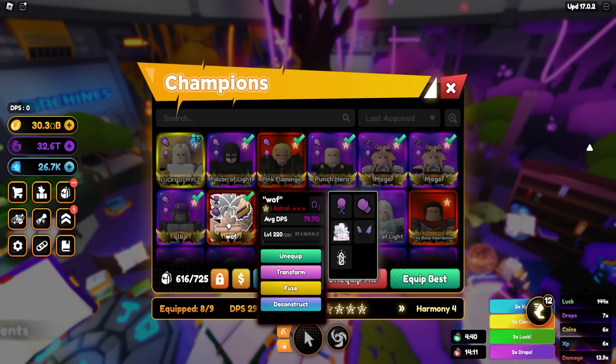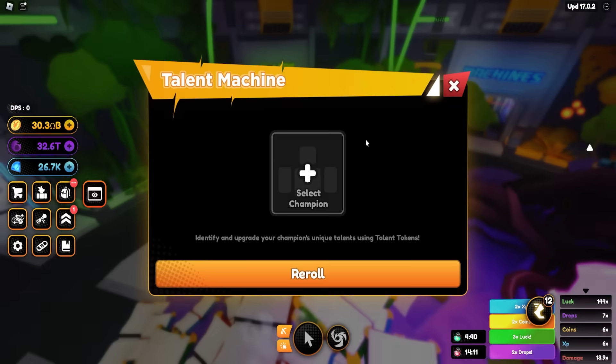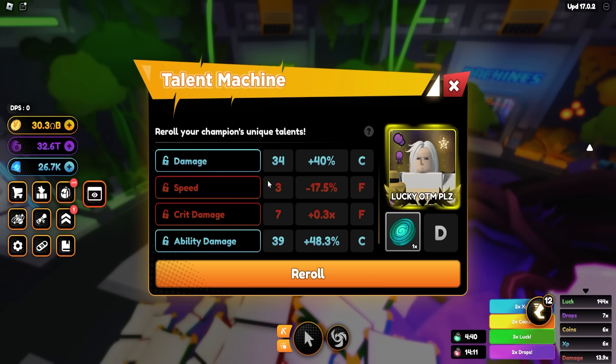Let's not waste any more time — we're gonna go ahead and select that unit for talent rolling. We didn't go for that one, we're going for the perfect roll. Hopefully we get like 148–150 on the stats. Let's get right to it and I'll see you guys in a little bit.